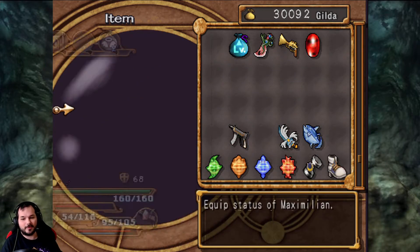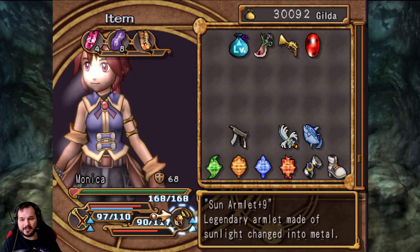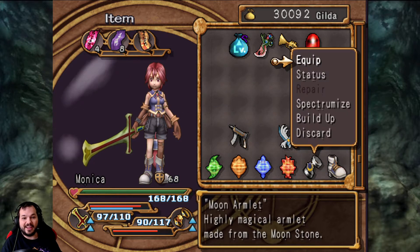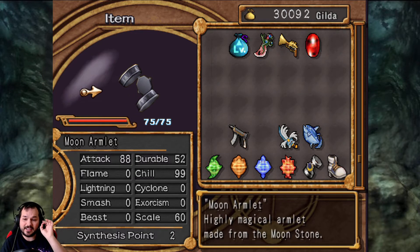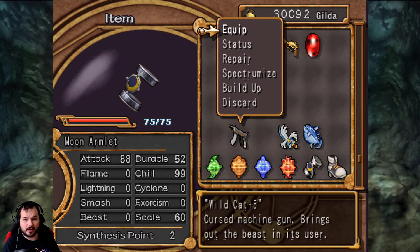One thing I have to mention — with Monica, we have the Sun Armlet, which took quite some time to get. I can just buy the Moon Armlet, which is pretty much the same, but on the other hand — I didn't put anything in. This thing has Chill 99 from the get-go. So if we ever need Chill and Scale for something, I'll just put that in. That is incredible.